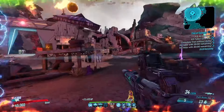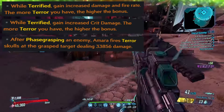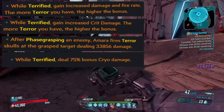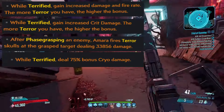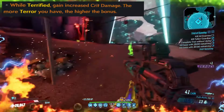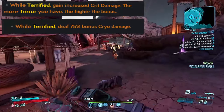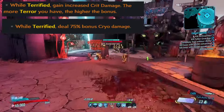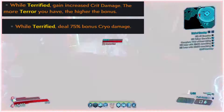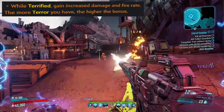Next up, we're going to be talking about the terror anointments — specifically terror damage and fire rate, crit, skulls, and cryo damage. All of these can be incredibly solid anointments, generally due to providing stats that Amara really likes. Terror crit obviously provides crit damage, which Amara builds tend to have very limited access to. Terror cryo is another source of a global element, which Amara loves. These two anointments are only able to roll on weapons, however the rest can roll on any piece of gear. Terror damage provides both damage and fire rate.